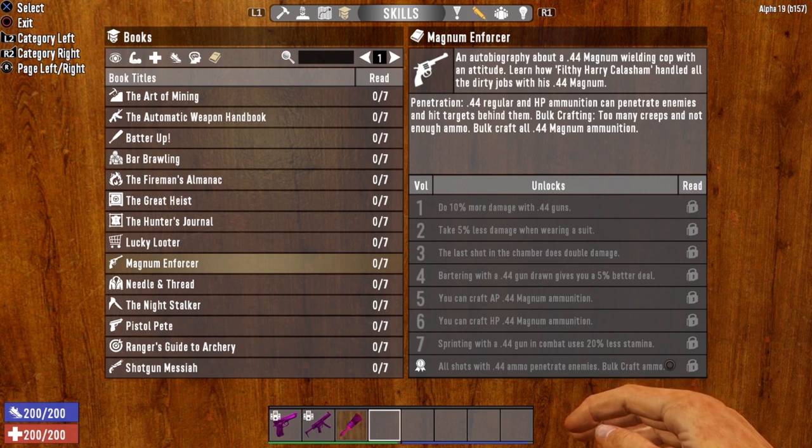Too many creeps and not enough ammo — bulk craft all .44 Magnum ammunition. Not only do you get the ability to bulk craft ammo, you also basically get the Penetrator perk for the Desert Vulture. That is the skills and the book series that governs the Desert Vulture.